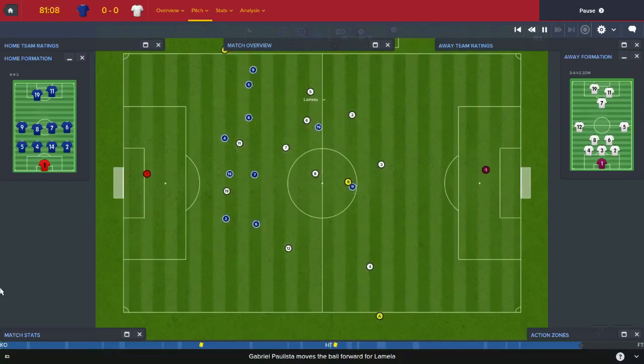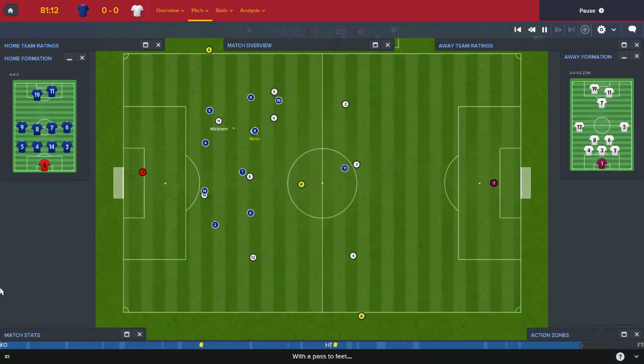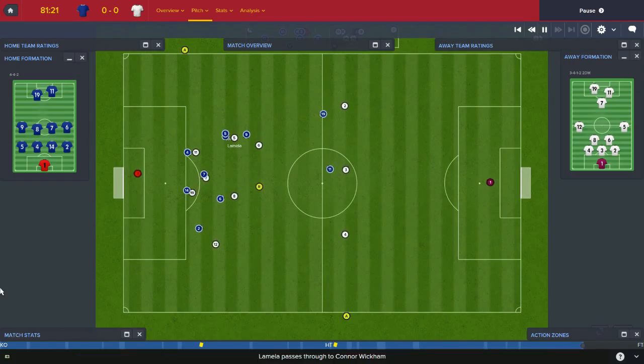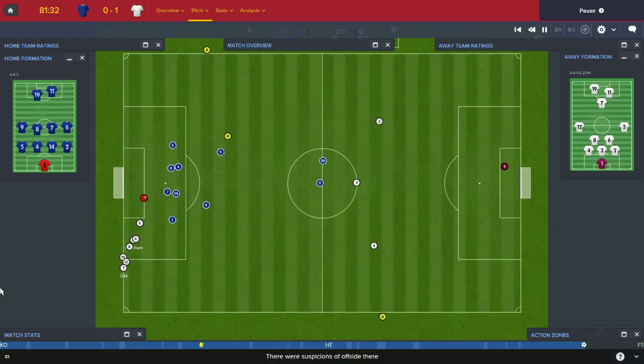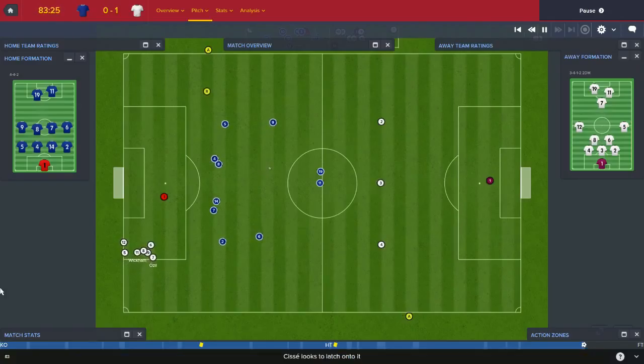Gabriel free kick. Lamella the wing back. Ozil. Conor Wickham — out by Taylor. Kabayi nods on to Lamella the wing back. Lamella to Wickham. Lovely ball from Wickham — Ozil. GOAL! Mesut Ozil. The pass from Wickham — a kind of through ball — you can't argue with Ozil really. Lovely, lovely pass from him. Ozil's fourth of the season, and Tiny McCotter take a 1-0 lead against Madame George.